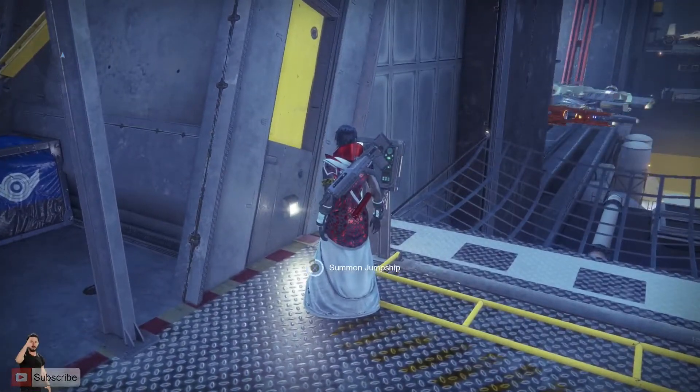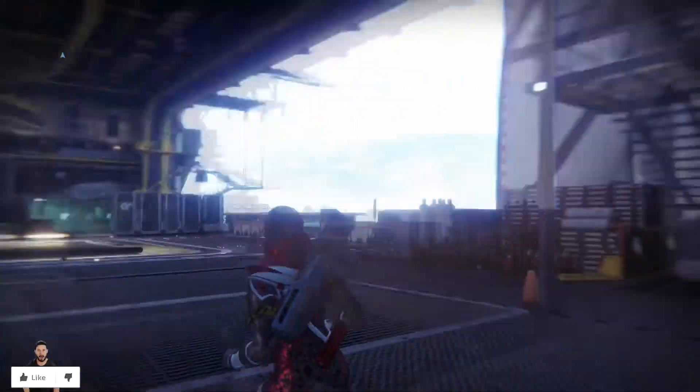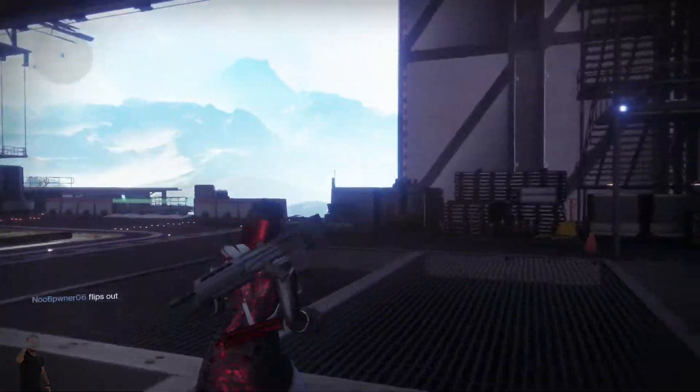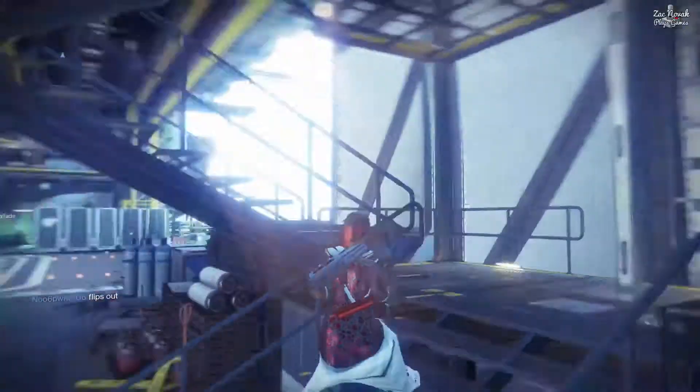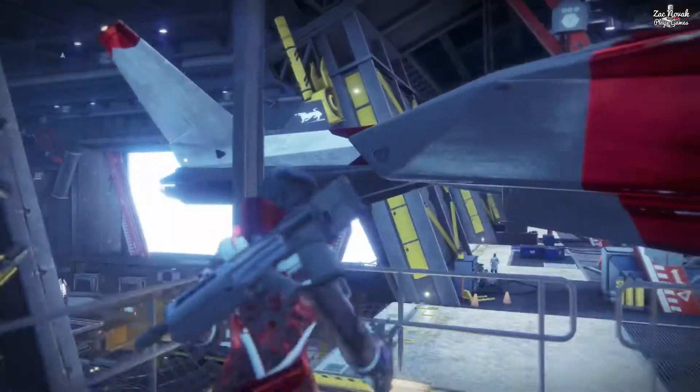There's this actual control panel at the tower. It says to summon your jump ship, something like that. If you chill around for a few seconds, you'll actually notice your jump ship does kind of fly in and appear. It is pretty freaking cool. You can't actually stand on it or anything like that, you can look at it.